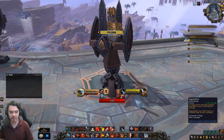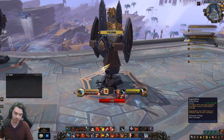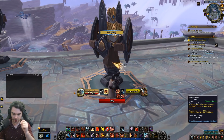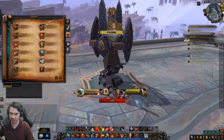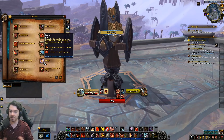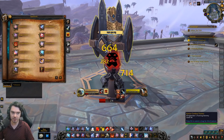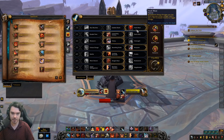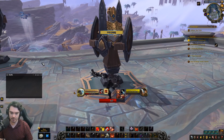Bloodthirst restores 3% of your maximum health — slightly nerfed from 5% — and generates 8 rage. Our other generator is Raging Blow, with a 7-second recharge. It hits for 435 physical damage, generates 12 rage, has two charges, and has a 20% chance to instantly reset its cooldown. The core passive is Enrage: becoming Enraged increases damage by 30% (based on mastery), haste by 15%, and movement speed by 10% for 4 seconds.